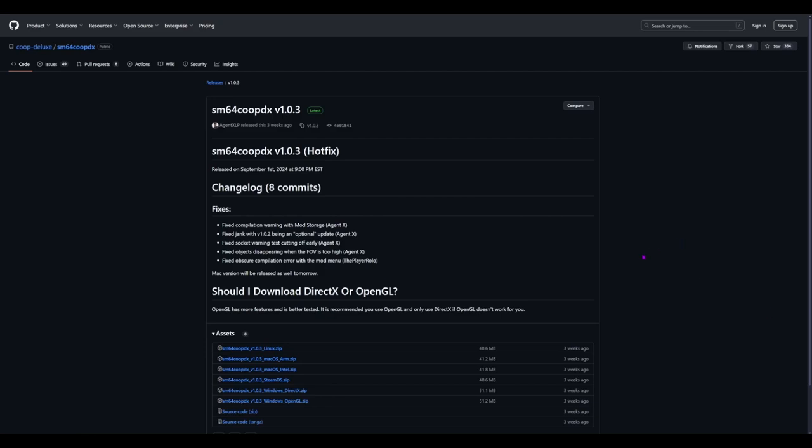SM64EX Co-op has been discontinued, so my previous tutorial has been completely nullified. I'm going to make another tutorial on how to install this. First, you want to go to the first link in the description.